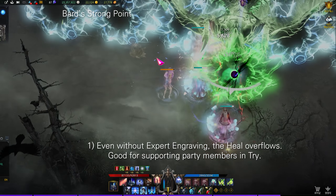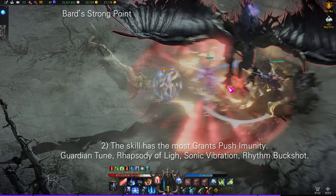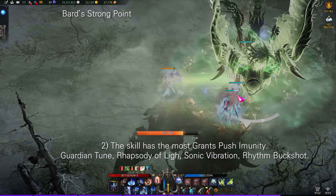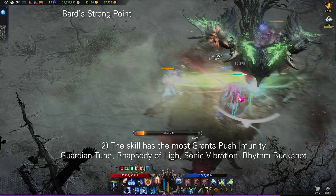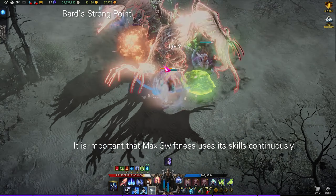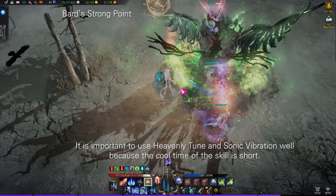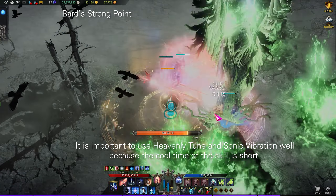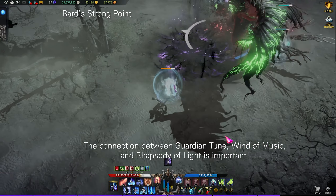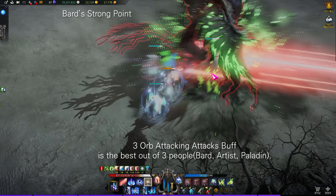Bard has the most push immunity and unity skills: Guardian Tune, Rhapsody of Light, Sonic Vibration, Rhythm Buckshot — three various shields and damage reduction skills. Max Swiftness is important to use skills continuously. It's important to use Heavenly Tune and Sonic Vibration well because their cooldowns are short. The connection between Guardian Tune, Wind of Music, and Rhapsody of Light is important. Use stigma skills in between three-orb attacking attacks — the buff is best out of the three classes.